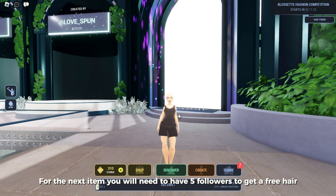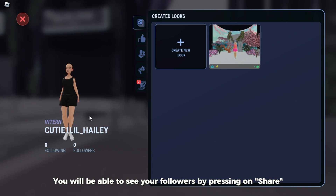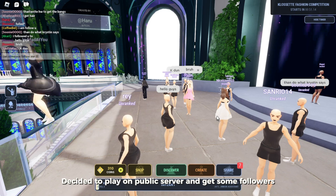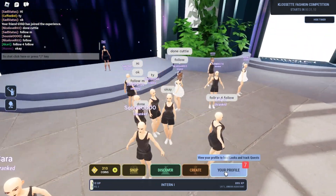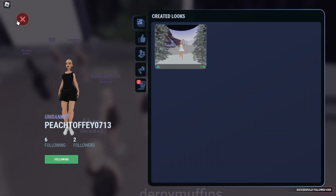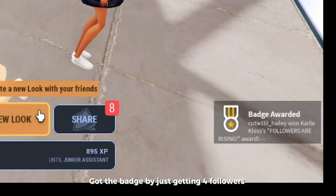For the next item, you will need to have five followers to get a free pair. You will be able to see your followers by pressing on Share. I decided to play on a public server and get some followers. I got the badge by just getting four followers.